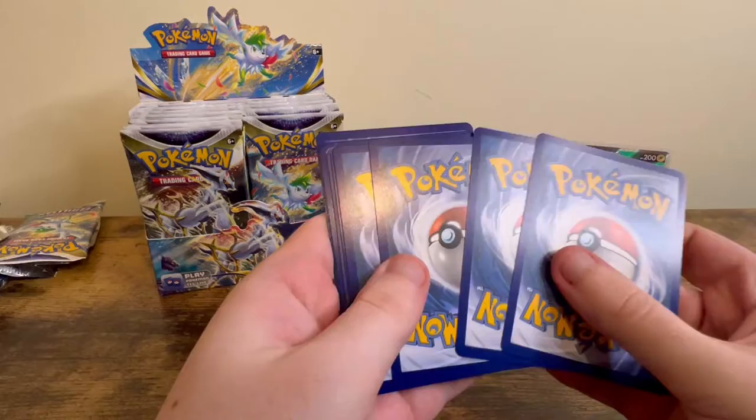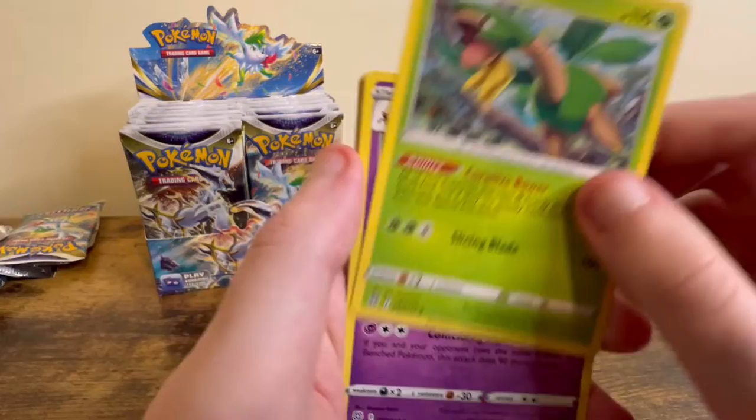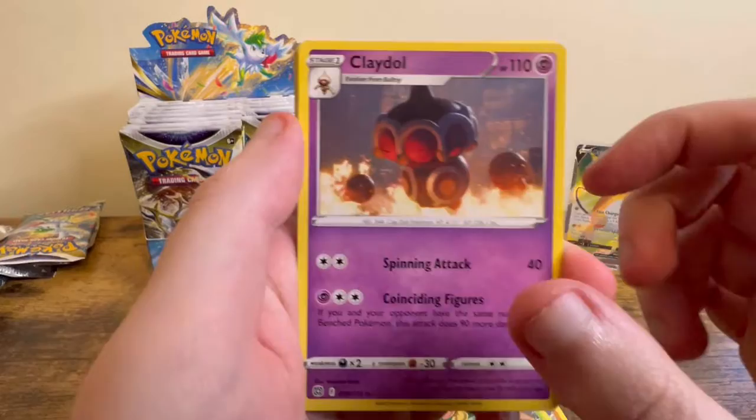Next pack — both art backs again. Psychic Energy, Vibrava, Tropius, Claydol — that looks really cool, I like the background and the fire looks really nice.